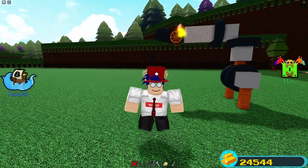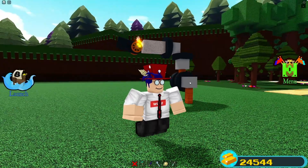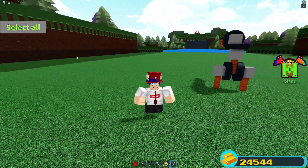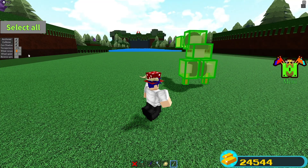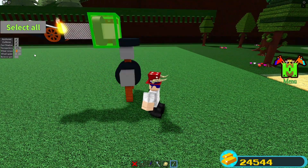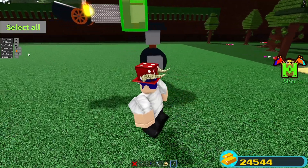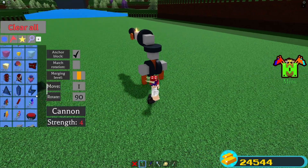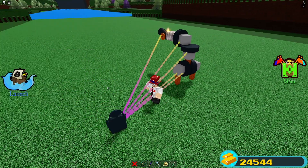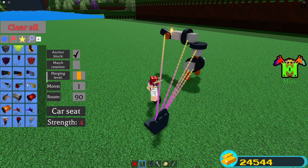Now I'll show you how to set everything up. Get out your screwdriver tool, click select all, set the wheel torque to the second option, and set the wheel speed to one. Then click on the top wheel specifically and set that one to about 30 — you can make it faster if you want. That's all you need to do with the screwdriver tool.